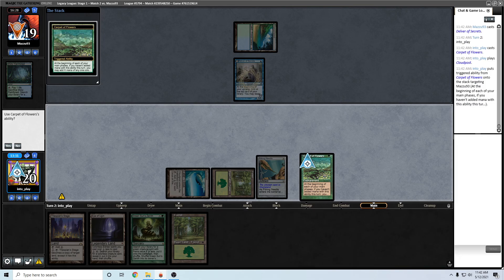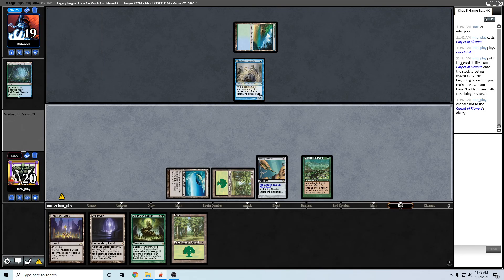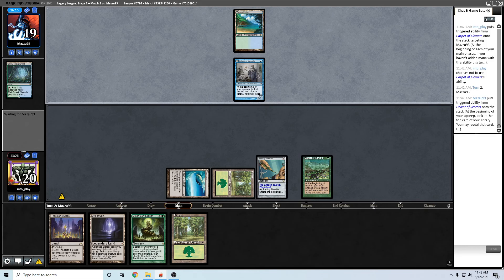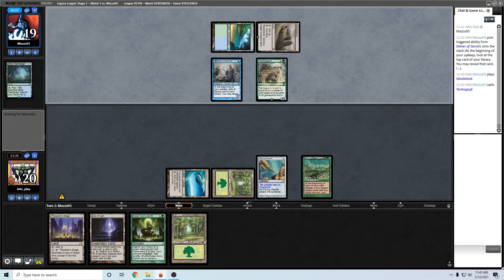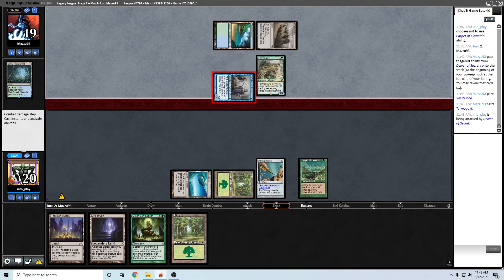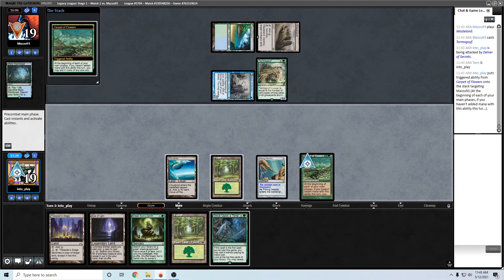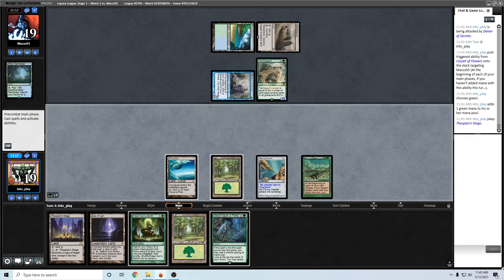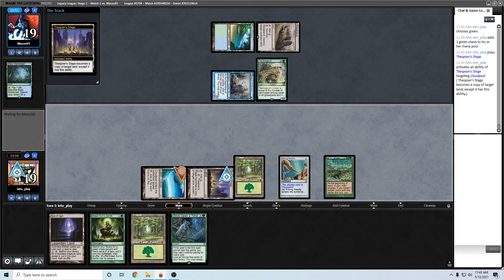Now I'll just try and go straight for Green Sun's Zenith for Primetime at this point. Next turn I'll play Stage, make it a Cloudpost. I might possibly even just go for Marit Lage in two turns depending on if they play another Island, and just go for some guaranteed... Not giving me an Island - that's smart. Let's still just make this Stage a Cloudpost this turn. Hope they don't go third land, Borrower, and then Wasteland me next turn - that would be the worst scenario.